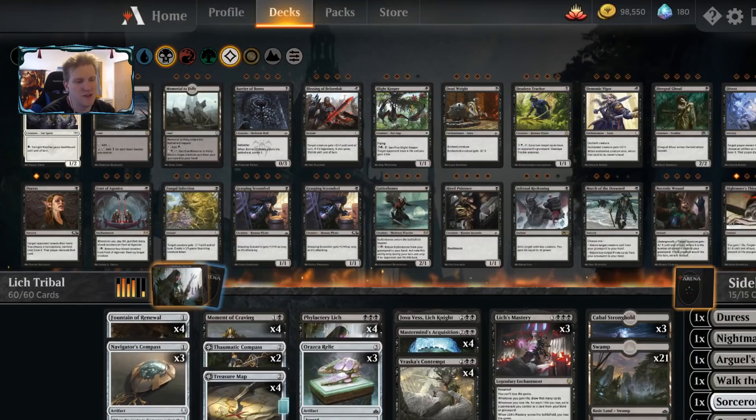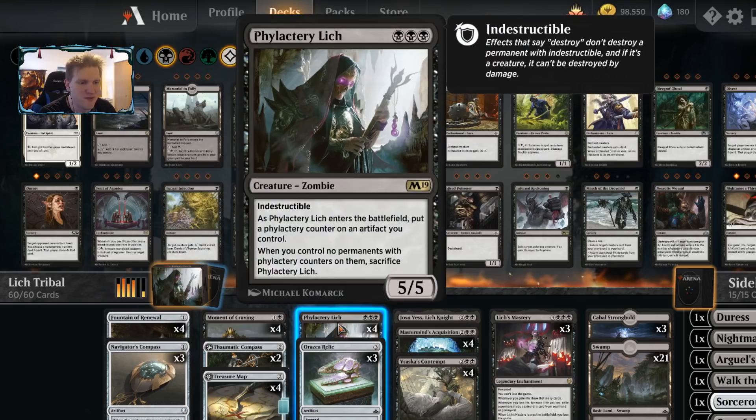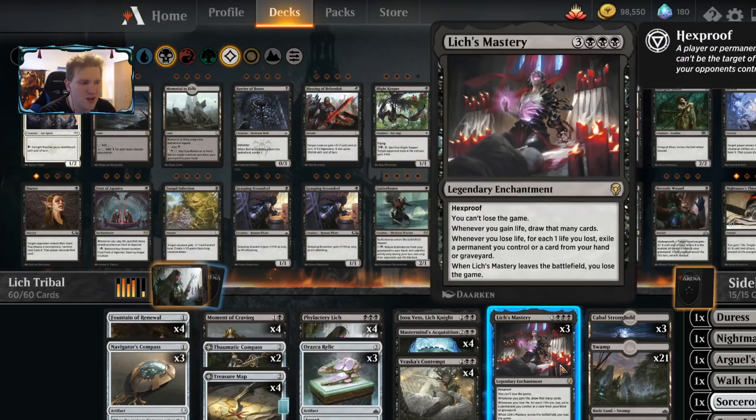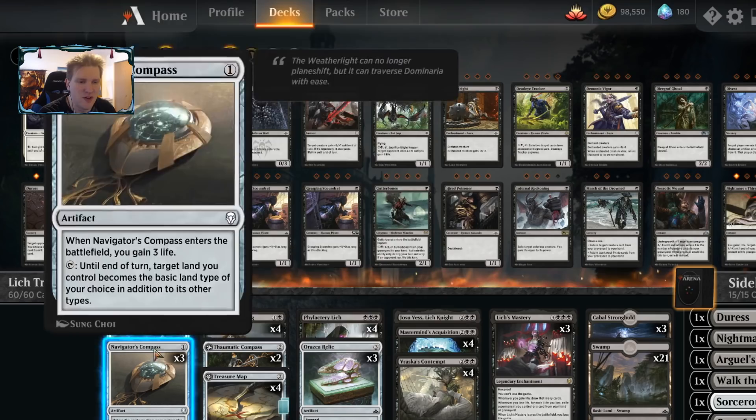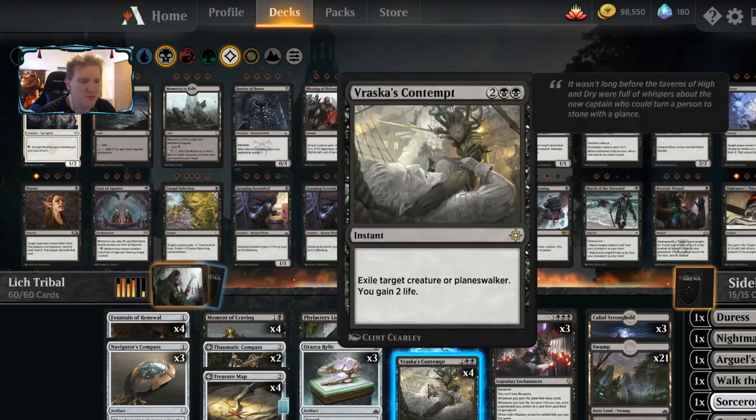Hello and welcome back to another day in the arena, it's me, CGB. Today in the arena we've built a mono black deck around some lich shenanigans. The idea was making a lich deck, so we have phylactery lich and some amount of artifacts. I also wanted lich's mastery in it because they both say lich, and that involved using a lot of life gain artifacts. With lich's mastery and Vraska's relic you can sacrifice to gain three life and draw a card when you have the city's blessing.